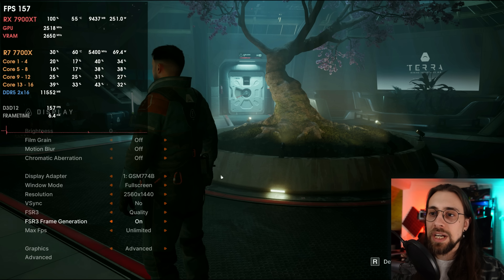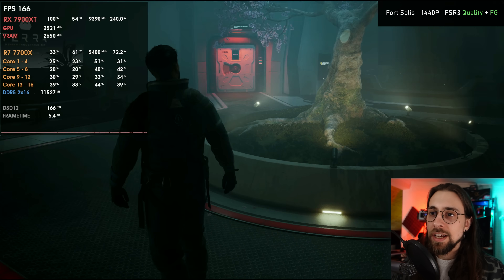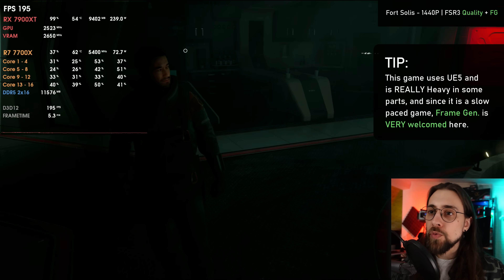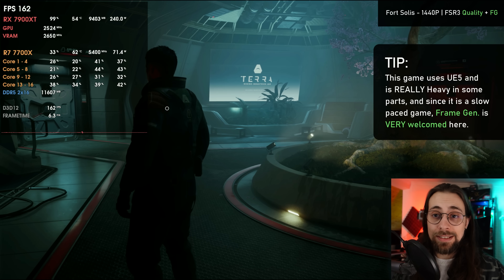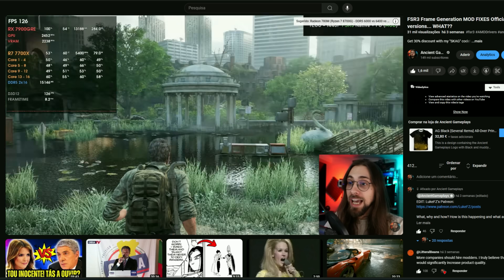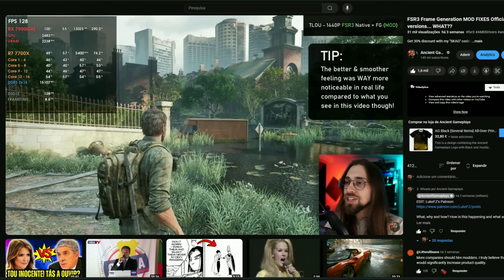As soon as we enable frame generation — bam — we immediately jump to 157–158 fps. I know some of you will say it can't be seen on video, but it can. This is just so fluid and smooth. Even outside my monitor's refresh rate there's some tearing, but the camera movement is very, very smooth — basically how it should feel when running at higher refresh rates. In my previous video fixing The Last of Us and Robocop frame generation, you can clearly see the difference between broken and working frame generation, even on video.